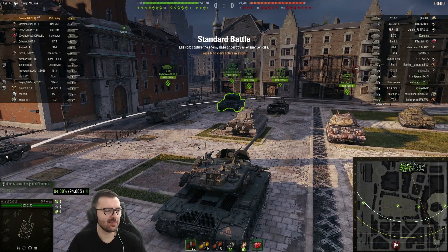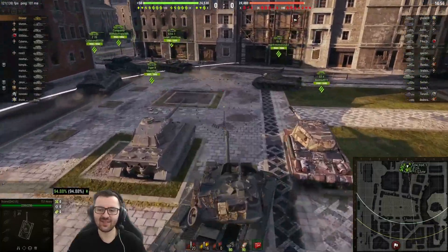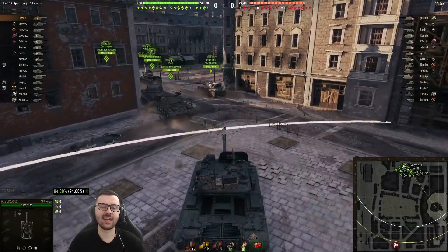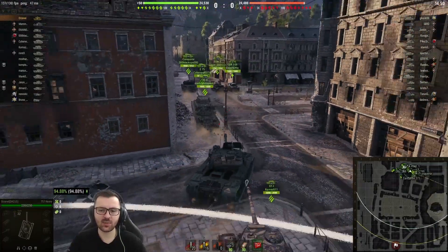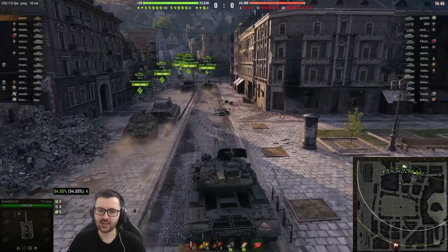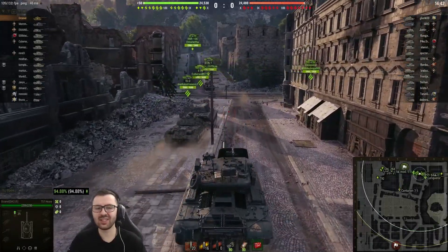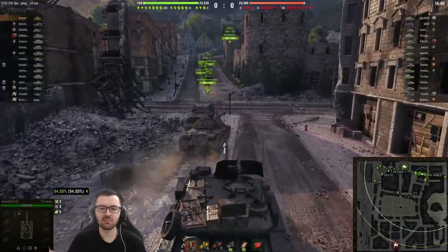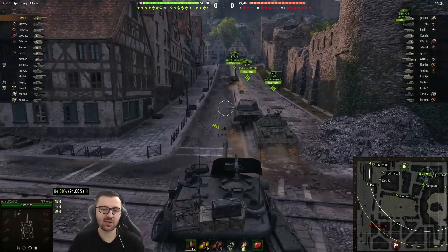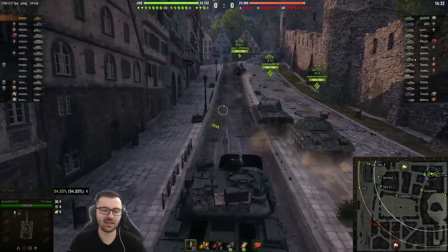Howdy folks and welcome to the Beasties. On today's video I'm gonna be presenting to you the T57, the American tier 10 heavy tank. This is pretty much a support tank - you don't really have a lot of armor, you just go with your teammates and try to help them kill enemy tanks. Let other people take the shots and you just clean up with your autoloader. Clean up like a boss.